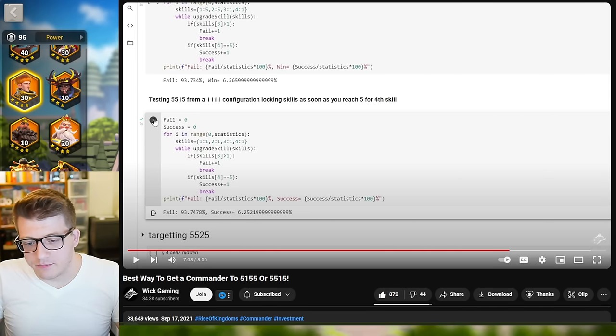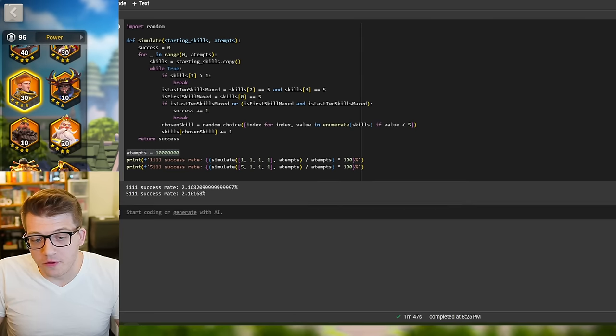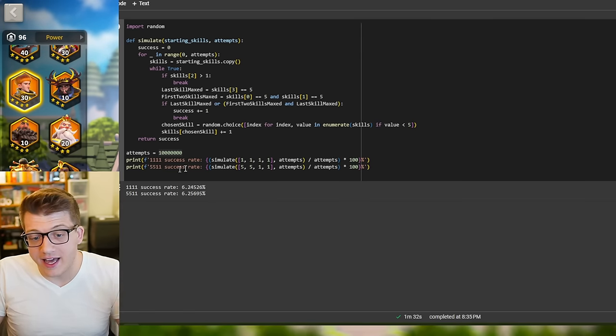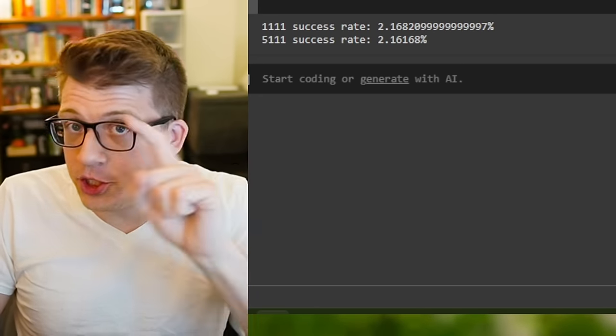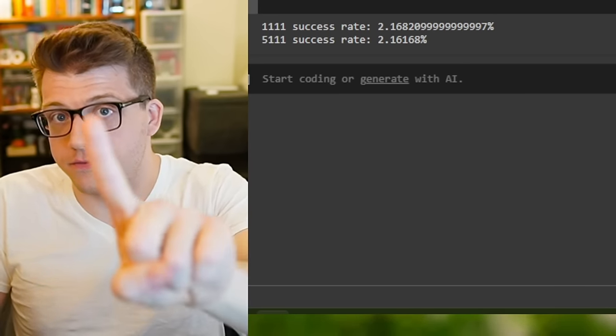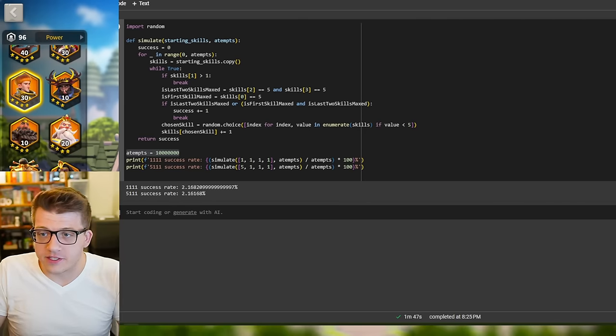So what we've found out so far is that it literally doesn't matter — the probability of success is basically the same in both of these scenarios. And if you run it again, one of them might be slightly higher than the other, but you could run more attempts if you want more accurate data. The conclusion we've come to is that it literally doesn't matter. But I do still have a recommendation, so stay tuned for the end of the video — I will tell you which of these two strategies I think you should do, even though the data shows they're the same.